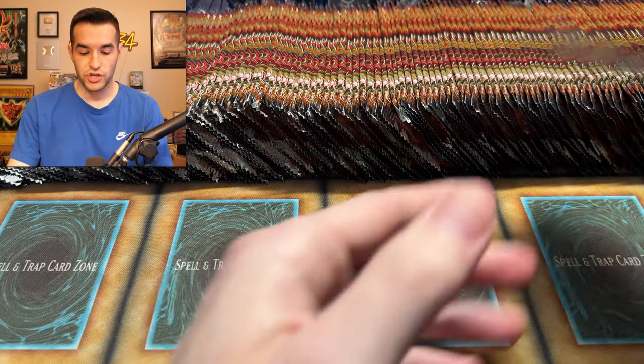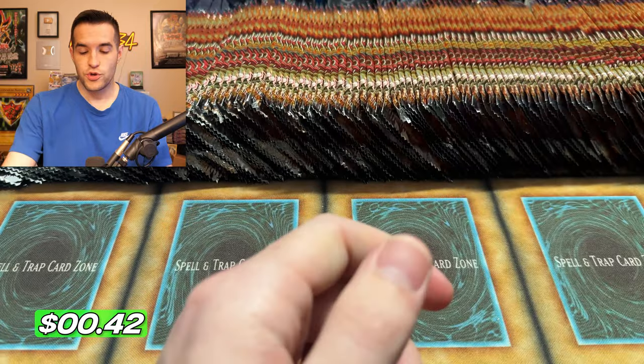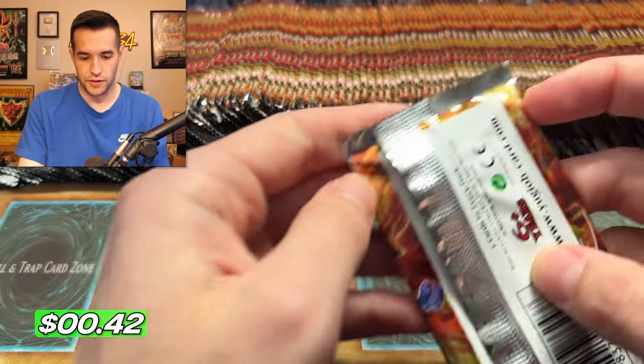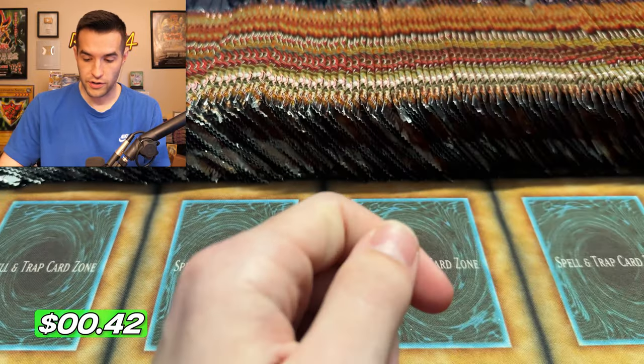It is officially game time. We will open up as many packs as it takes — we'd open up a case, more than a case, two cases. Usually you're going to get one in a case, so it shouldn't take more than that, hopefully. But if we get unlucky, we might have to. So let's see if we can get lucky and potentially pull the Ghost Rare, because that is our main goal today.